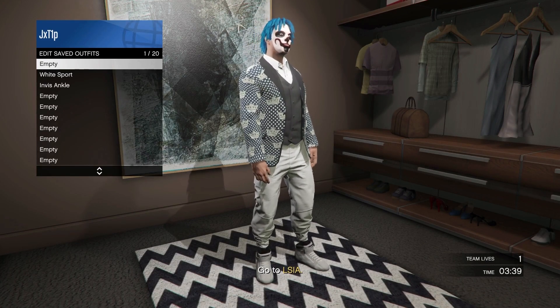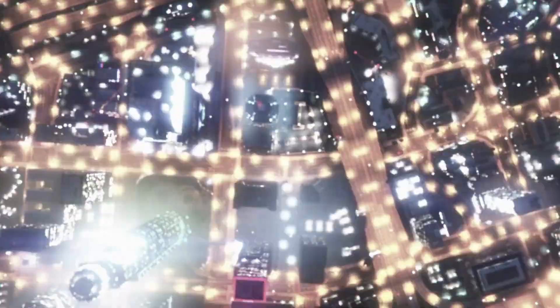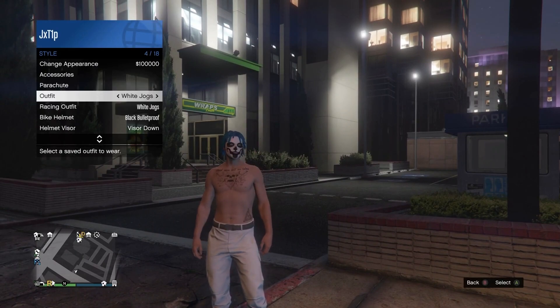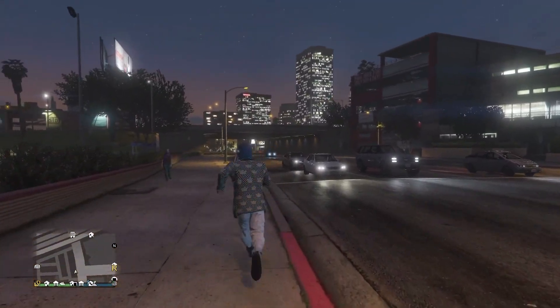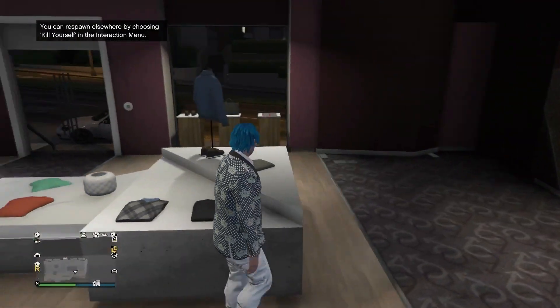Then simply leave the job through your phone. Once we come back into an online session, open up the interaction menu, go to Style, and equip the outfit we just saved. The top will reappear, and there you go — you now have the white joggers with the invisible ankles. Note that these are actually the fake white joggers. However, it is the best method to get the white joggers without using two consoles.